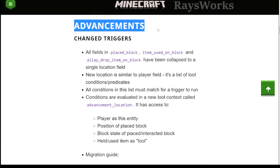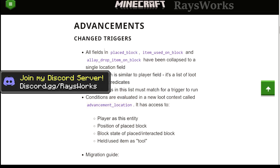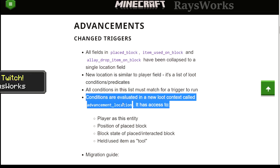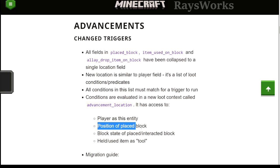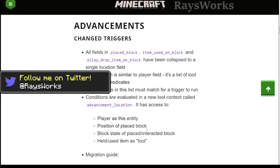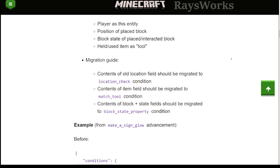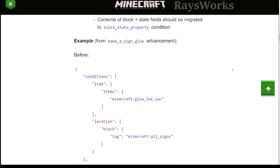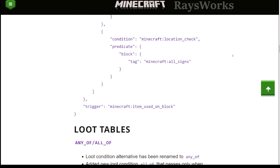With the new advancement added in, they also came in and did some changes to triggers — things the game looks for in order to activate advancements. They're now able to detect things like you placing a comparator in front of the bookshelf: exactly what player placed it, the position the block is placed, the direction the comparator is facing to read it, the block state, the actual detail of the blocks, and the block the player is holding or using. If you're looking to make your own advancements, they also have an example showing what you need to do before and after the new changes.